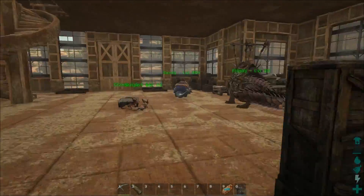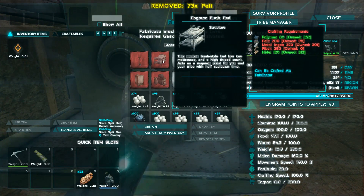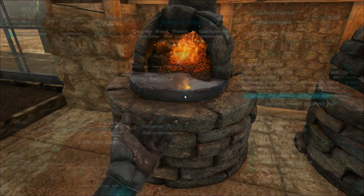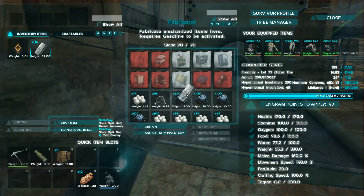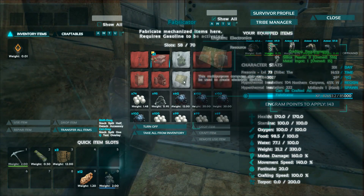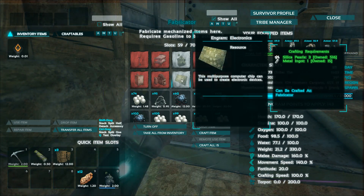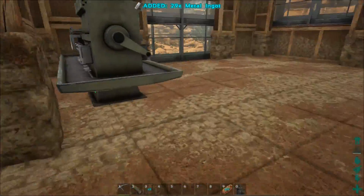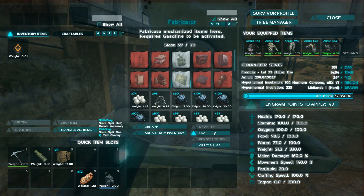Let's see what it says. We needed 200 polymer — oh, I need a lot more. Do we have enough? Yes, we have enough now. Let's put it in and craft this one. Nice — and how many metal ingots? We need 20. That's okay, we've got more — there's more where that came from.